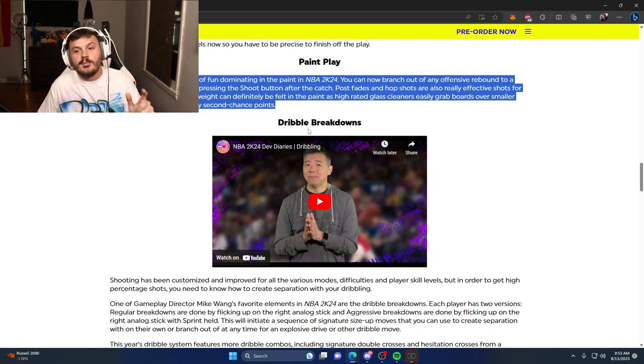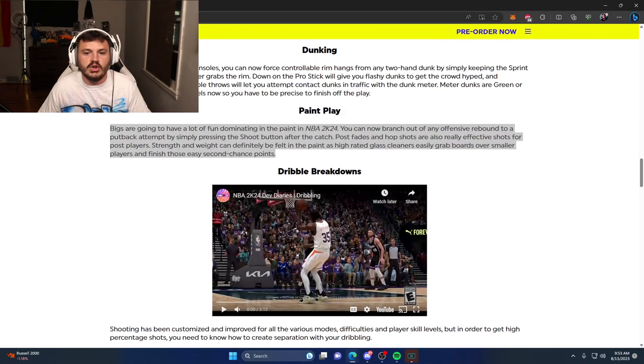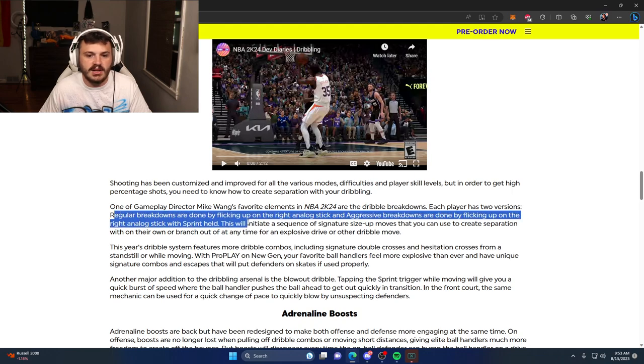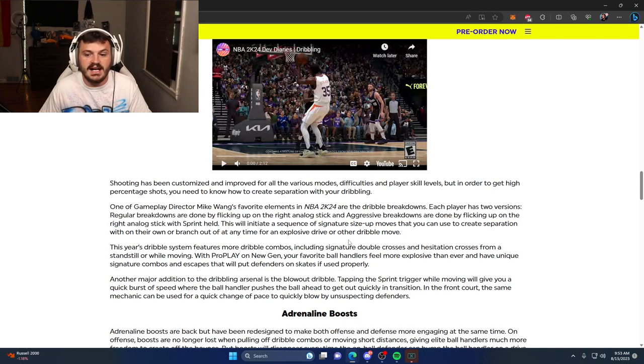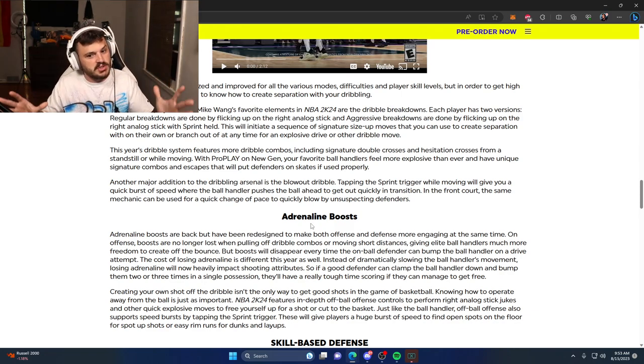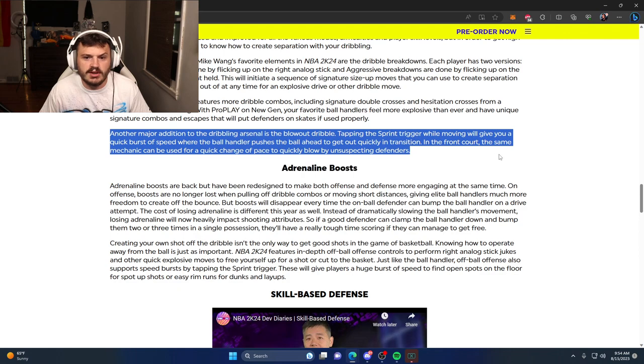Now for all you dribble heads — Mike Wang did an entire video about the dribbling changes. Each player has two versions: regular breakdowns done by flicking up on the right analog stick, and aggressive breakdowns done by flicking the right analog stick with sprint held, which will initiate a sequence of size-up moves. It seems a little bit like 2K19 — a little flick up on the stick does the dribble moves and you can combo out of that.